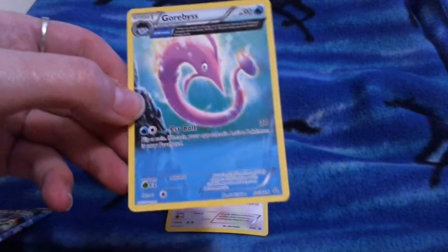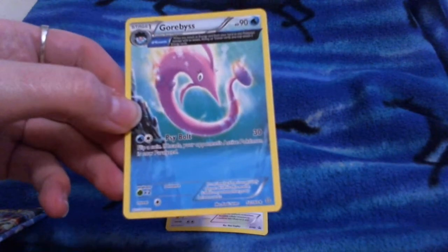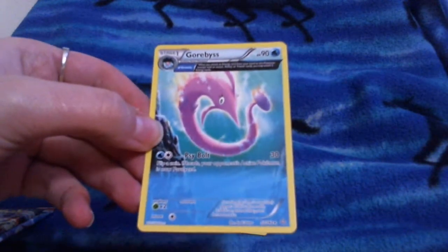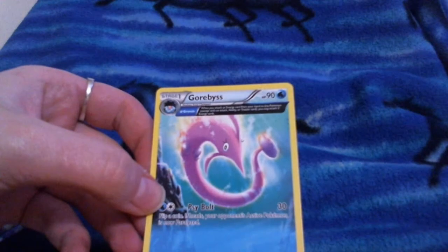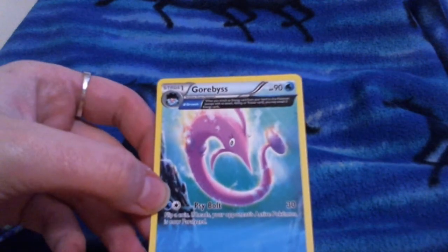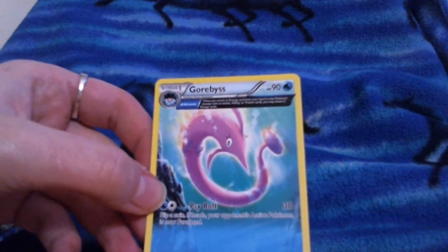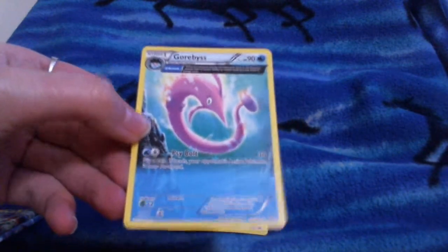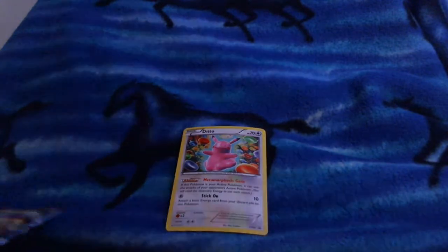Hi Pip! Hi doggie. Okay, get down. Go. Sorry, that was Pip — he's a beagle. Hey, come look at the funny new cards. Here, I'll give it to him; he can look at it. I'll open the next pack.